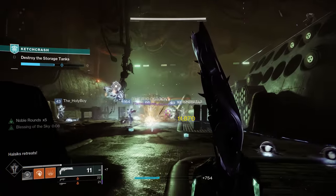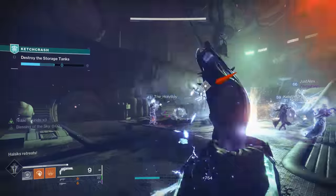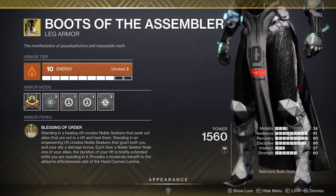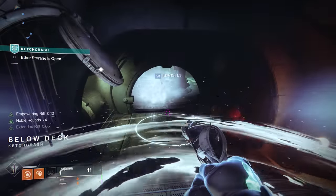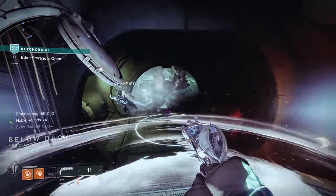While this video is more focused on weapons, I'd be remiss if I didn't mention the exotic leg armor for Warlock — Boots of the Assembler. When combined with Lumina, these boots heal and buff your team automatically, turning Lumina into a great choice that doesn't get enough attention from the community.